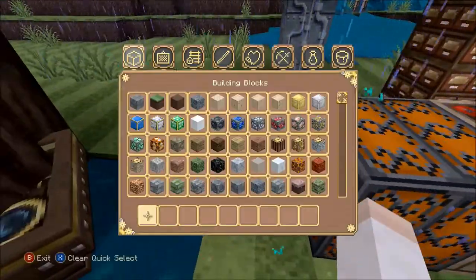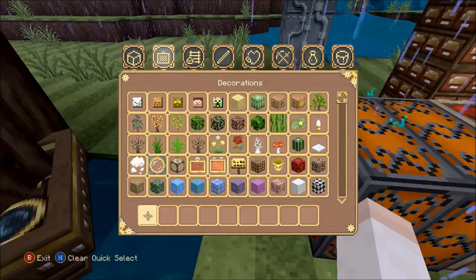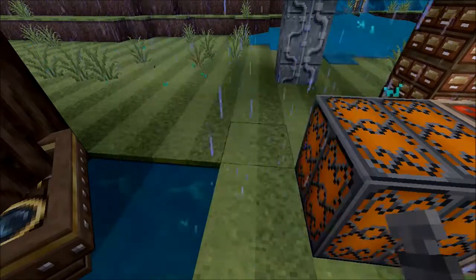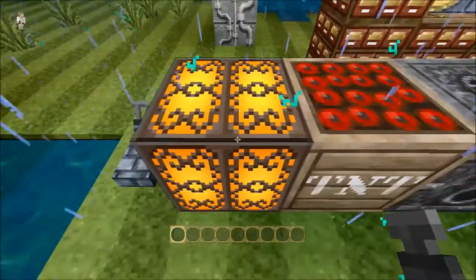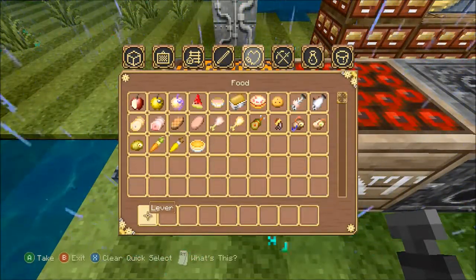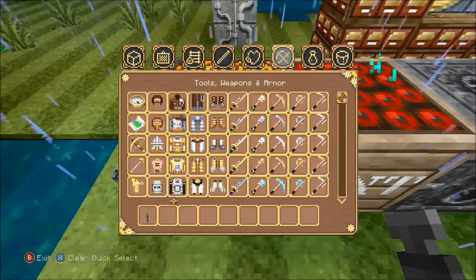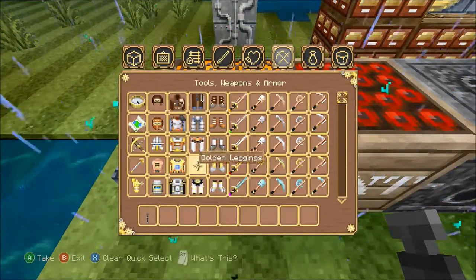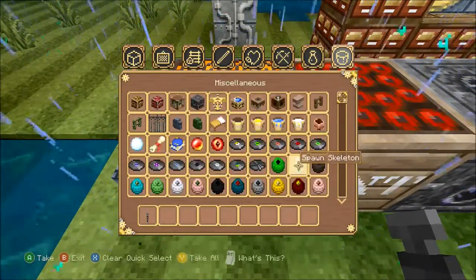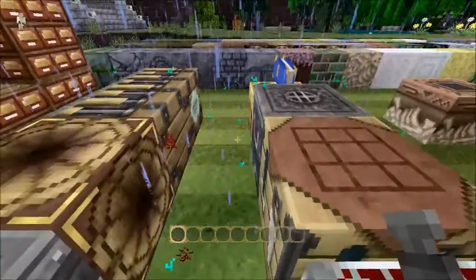I'll run you through the menus really quick, and I'll also get a lever so you can see the redstone lamp turned on. This is the decorations one, as you can see. Redstone and transportation. Because a lot of this stuff, of course, I can't display on screen. Food and things like that. So these are materials, they look pretty cool. The different foods available. The different armors look pretty cool if you want to try on each pair. The weapons look pretty cool. The potions. And then you have your miscellaneous eggs - they kind of look like little capsules or something.